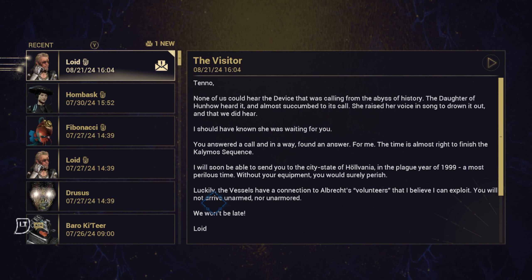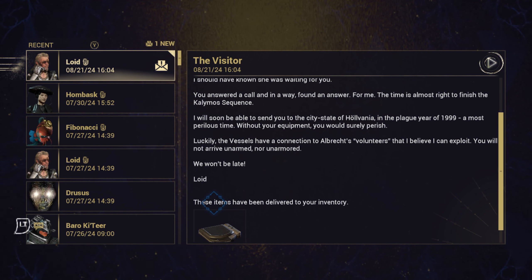Let's read this anyway. From Loid, I guess: 'Tenno, none of us could hear the device that called from the abyss. The Daughter of Hunhow heard it and almost succumbed to its call. She raised her voice in song to drown it out, and that we did. I should have known she was waiting for you. You answered the call and in a way found an answer for me. The time was almost right to finish the Calimero sequence. I will soon be able to send you to the city-state of Holvania in the plague year of 1999 — a most perilous time.'